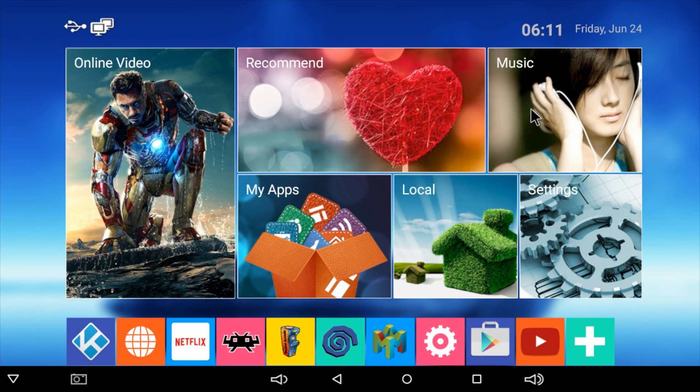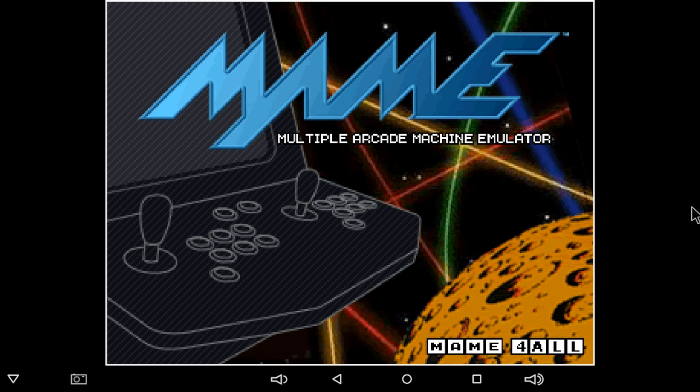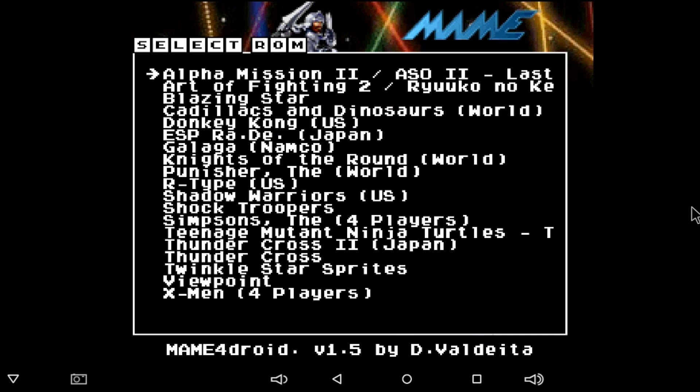I'm here with the MXQ Pro Box, a $30 Android Box you can get online for dirt cheap, and I wanted to test some MAME games running on this unit. Now I was going to use RetroArch, but mainly the games that I use will not show up in RetroArch for some reason. Most of the arcade games I play myself run on Final Burn Alpha much better than MAME. But for this video I wanted to test MAME for all, because a lot of people love it. I have a controller set up — it's a Mad Cat CTRLR controller.